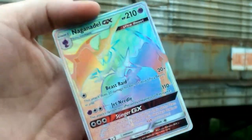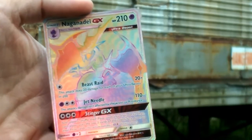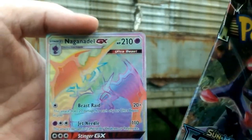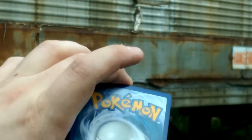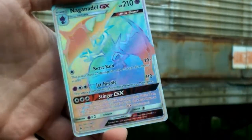Our rare in the pack is a very, very pretty card. Wow, look at that. That is... how you say... dangerous. Wow, look at that. Out of a Naganadel pack, we got the rainbow Naganadel! A little whitening on the corner, but what a beautiful card.